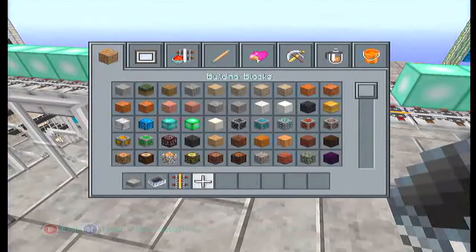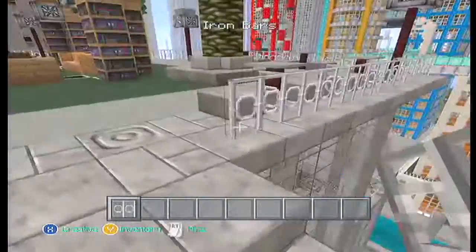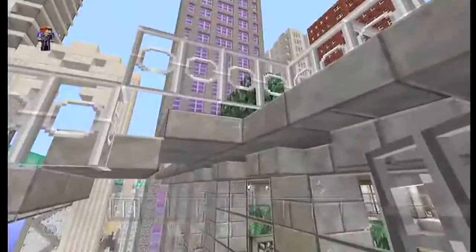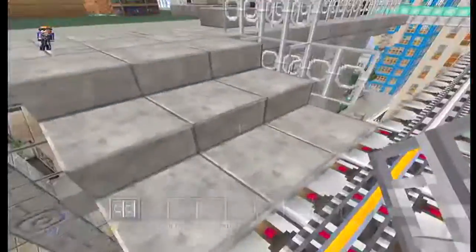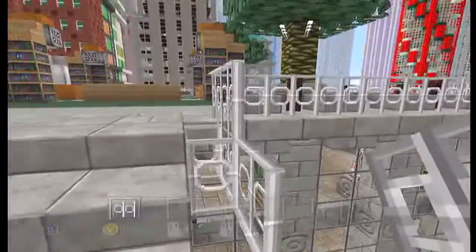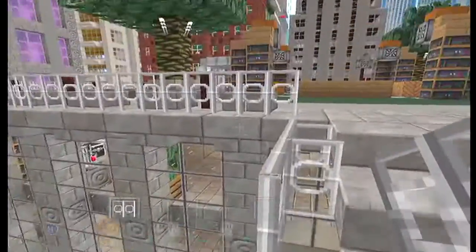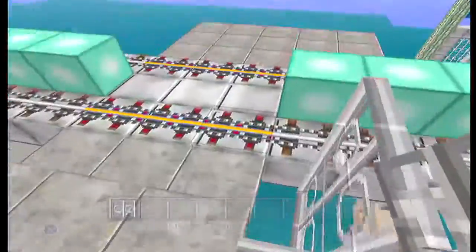Let's make some safety barriers because we're going to fall off. Grab some iron bars and go like this, going out from there. Connect it — that's how not to make this ugly. You can't fall through it, so that's good. Slabs always make building a little bit trickier, just a little bit. Go across with this now, and there we go — a little protective rail so you don't fall off.